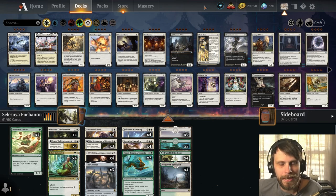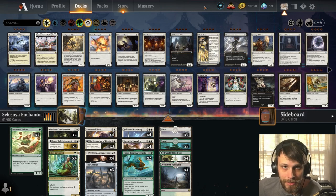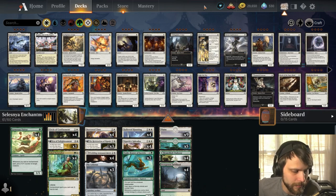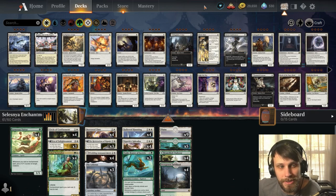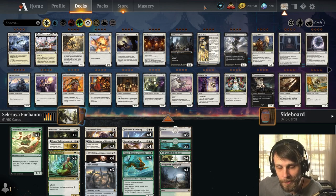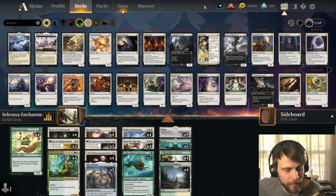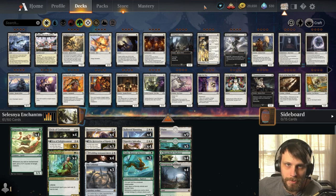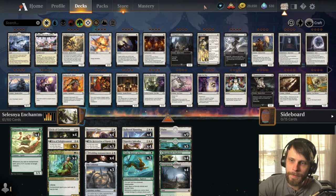Today's deck is brought to you by MTG Arena Original Decks — this is not my own build. I've looked at a number of different versions of the Selesnya Enchantments build and this one really caught my eye. That Hollowed Haunting with Cigarda Splendor — there's so much to love about this list. Go check out MTG Arena Original Decks; it's a fantastic YouTube channel, much bigger than we are, and a very, very good deck builder.